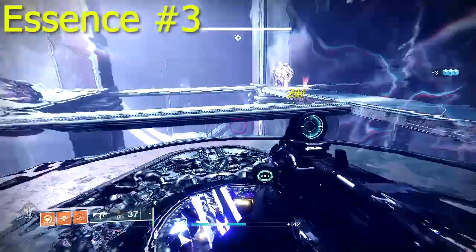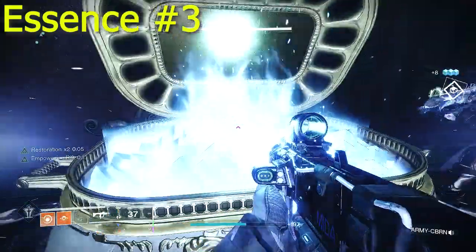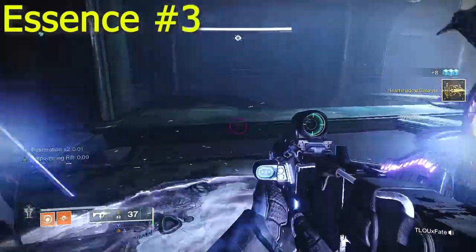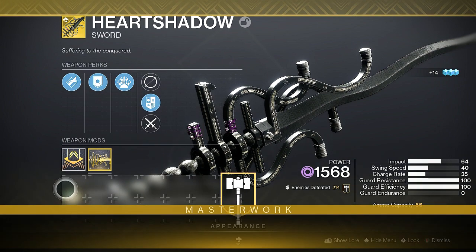Once you jump across the beams, you'll find your final essence deposit location right up against the wall. Once you have dunked the third and final essence, you will have a chest spawn right where you stand. This chest will contain the Heart Shadow Catalyst. At this point, you can leave the dungeon.